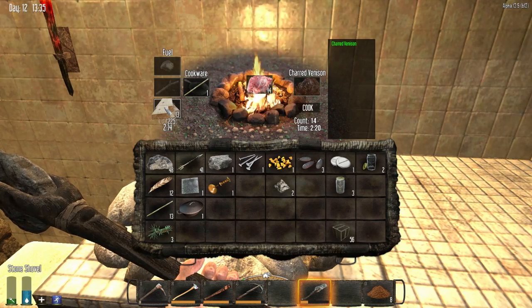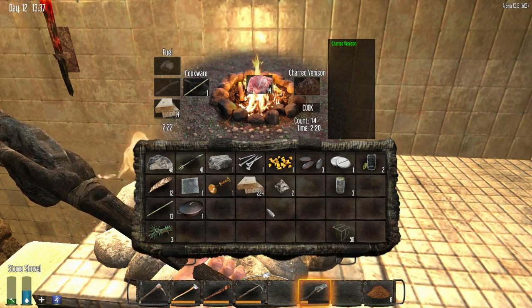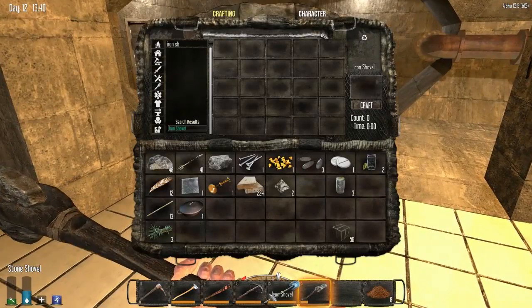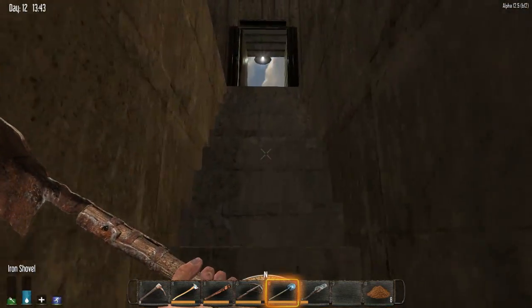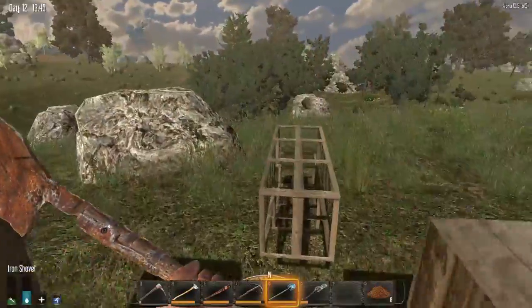I like how I'm always doing all the digging and you're off doing other things. I feel slightly shafted here. What's the quality on your shovel? Mine is 340. Mine's 198 — at least it kind of gets us there. Better than nothing. I'm gonna go find a whole bunch of clay.